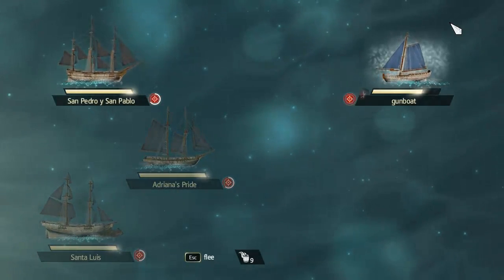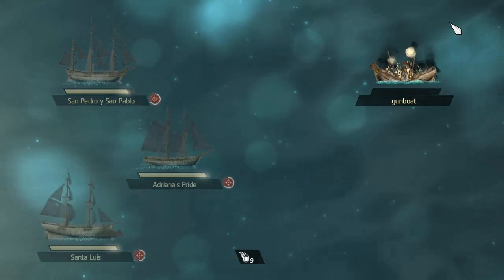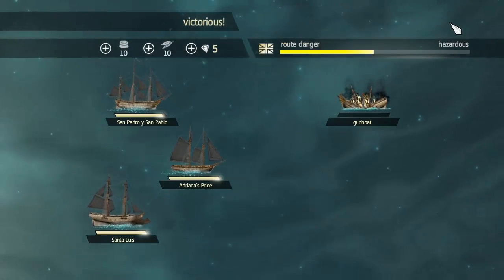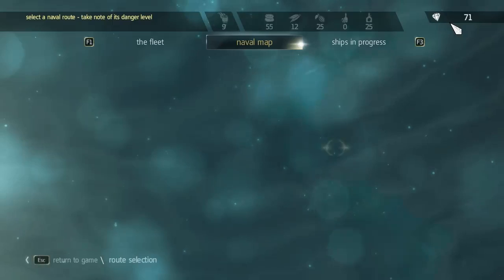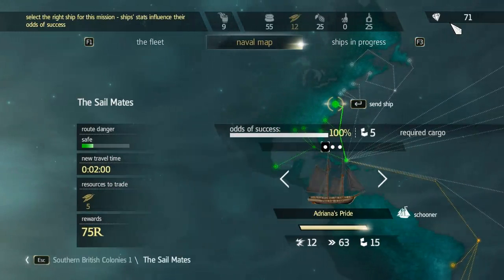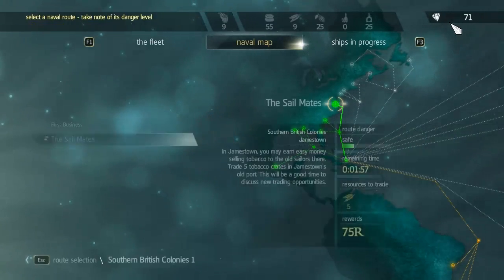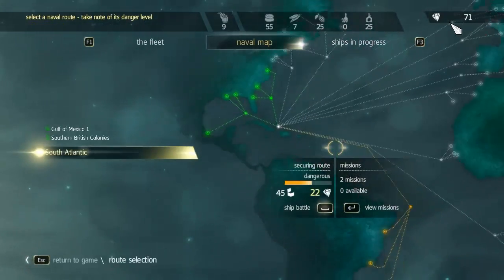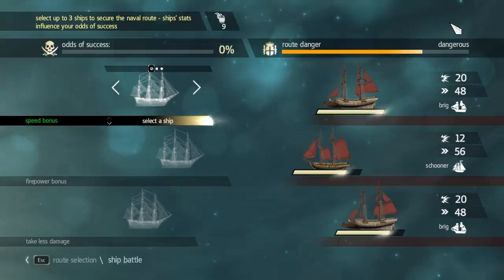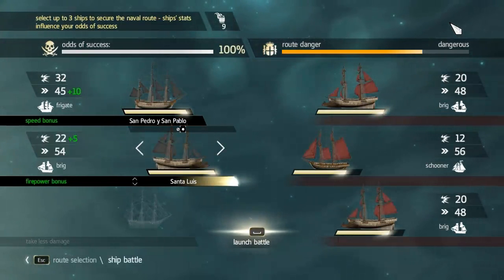Battle begins. Oh, fascinating. Get wrecked, gunboat. Alright, so that gives us five gems. And then there's a mission available here, I guess we should do this one because we can. And maybe I should attack the other guys too, because that's how we get gems apparently. Ship battle - 23% success rate... 100% success rate.